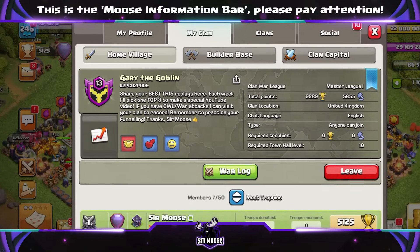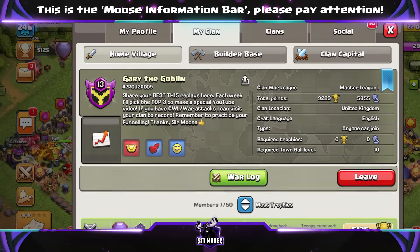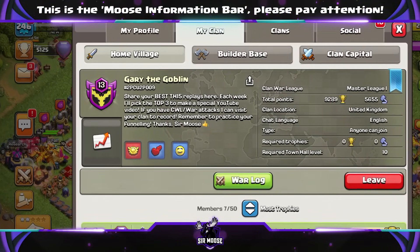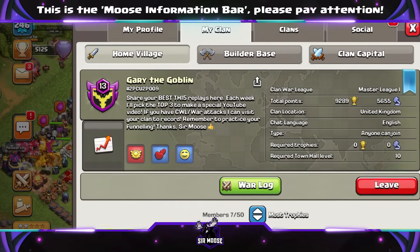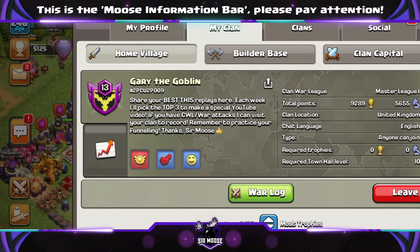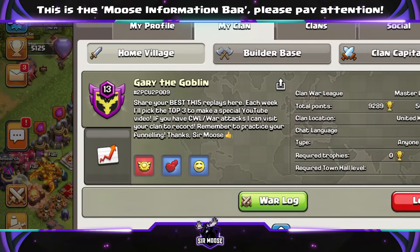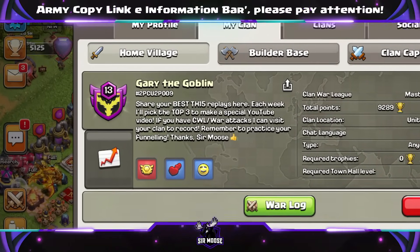The clan's open and it's easy to do. Drop off weird, wonderful, powerful, easy - whatever - your best attacks in the Legend League. Then at the end of the week I'll pick the top three and showcase them here. We're going to learn some new strategies, some powerful strategies, maybe things you haven't thought of before. It was really difficult picking the top three, but here are my top three.